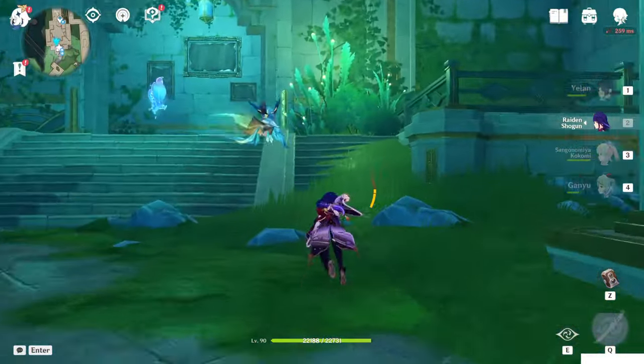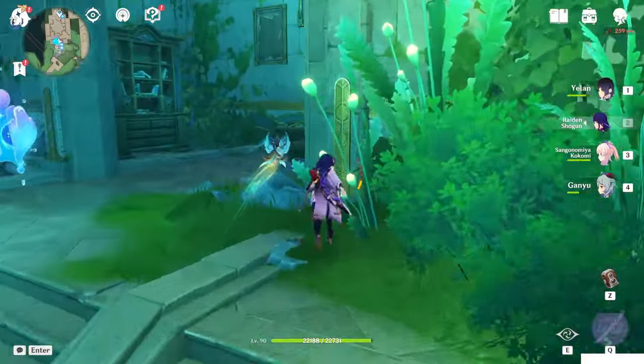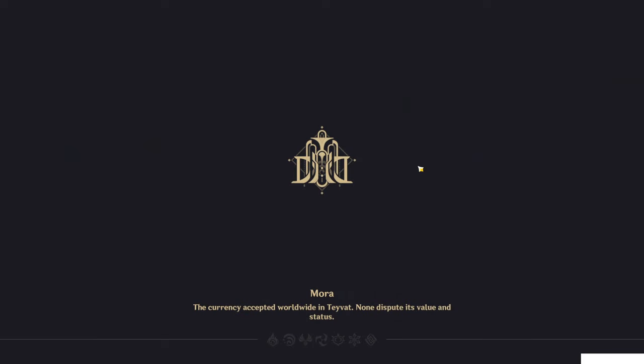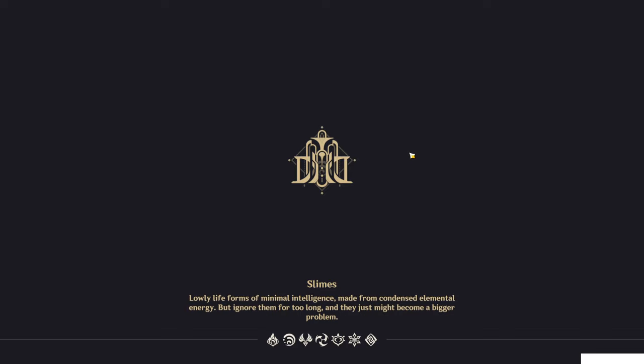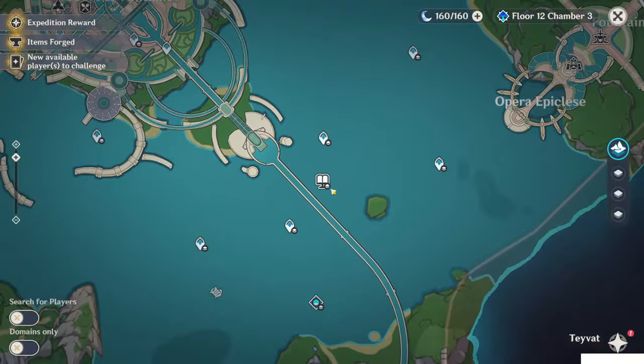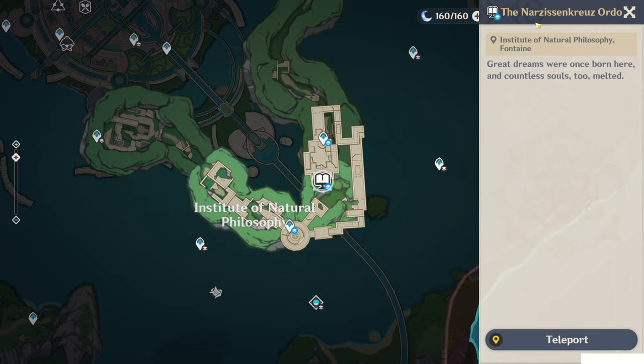But, details. Now behind here, in this room, you will find a book. If you read this book you will be teleported inside this place, which is the Narzis and Cruz Ordo.